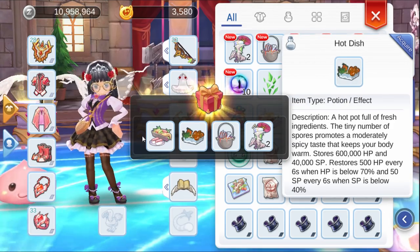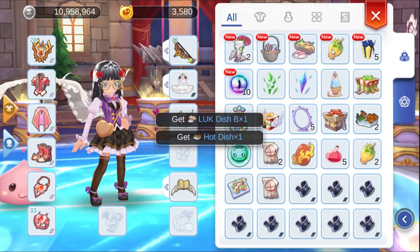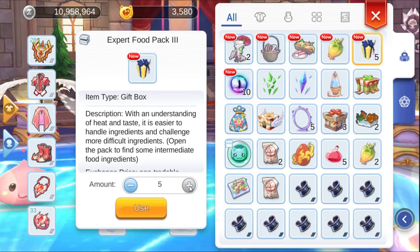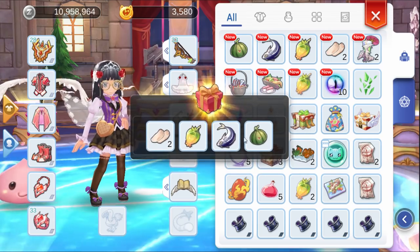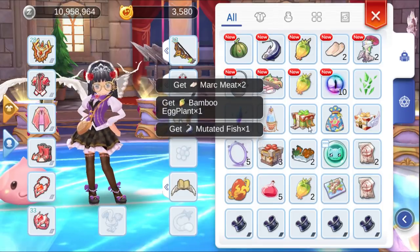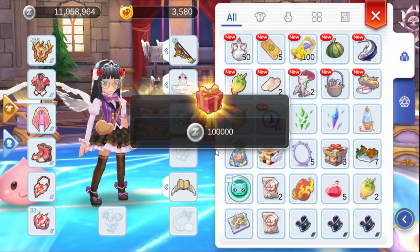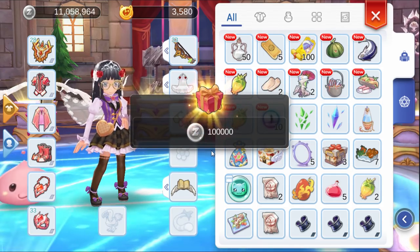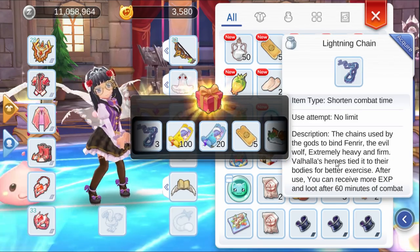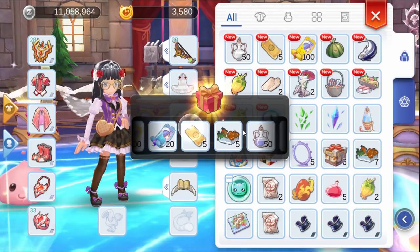I got this one - still can sell. Not tradeable. Let's open this one - same pack, some material. Next one will be this black chest. Got 100k Zeny, and we have a lot of tickets and Lightning Changers that can boost your HP and drop rate for 60 minutes - very cool.